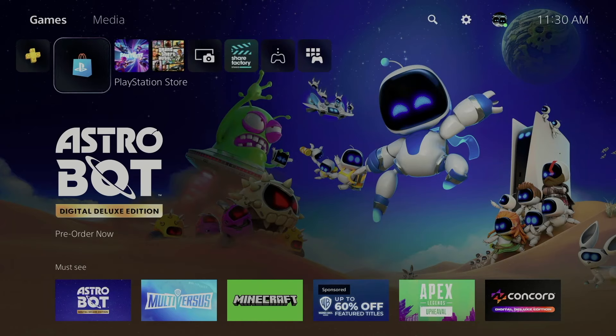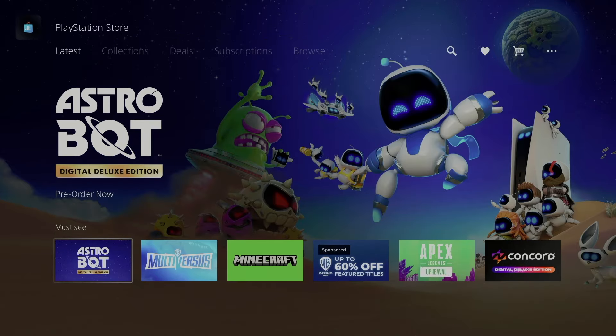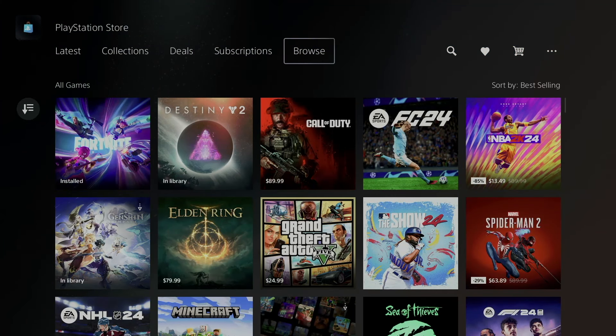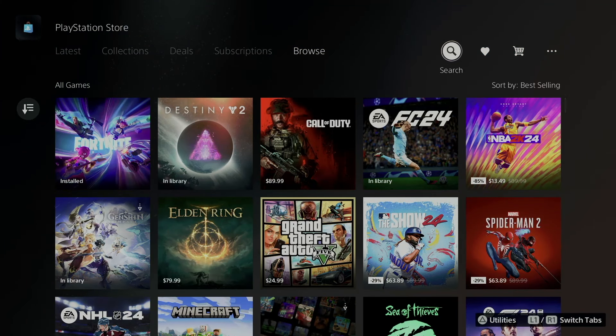Hey guys, in today's video we're going to look at some free games right here on your PlayStation. Let's get started. Here is your PlayStation Store — go in there, scroll down, and you're going to see Browse. Under Browse, if you know specifically what you want, you can go to search.